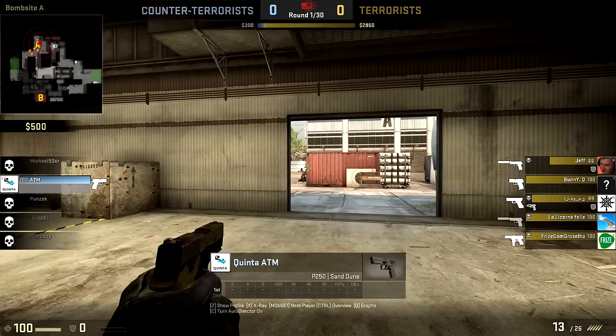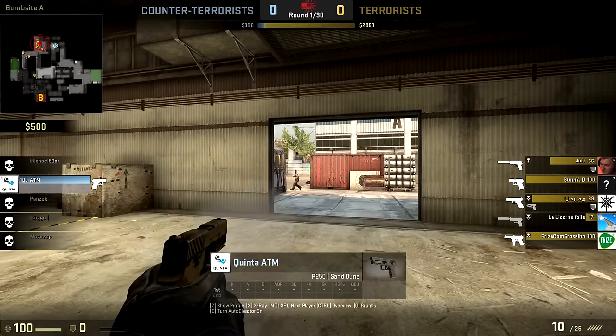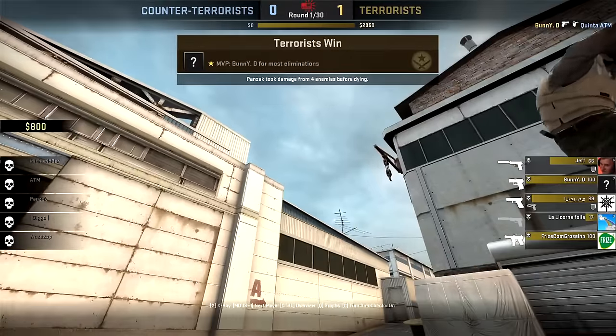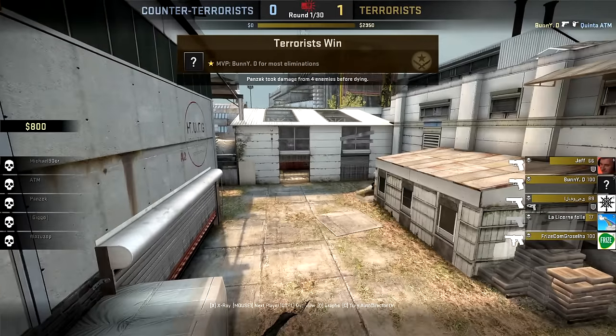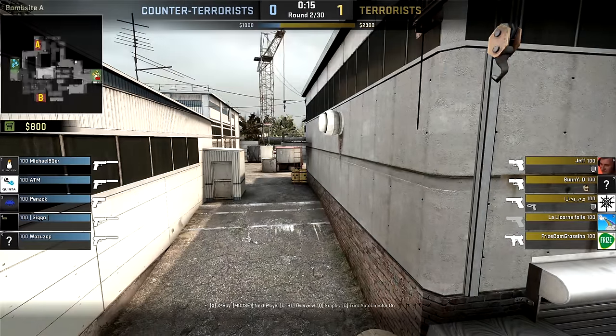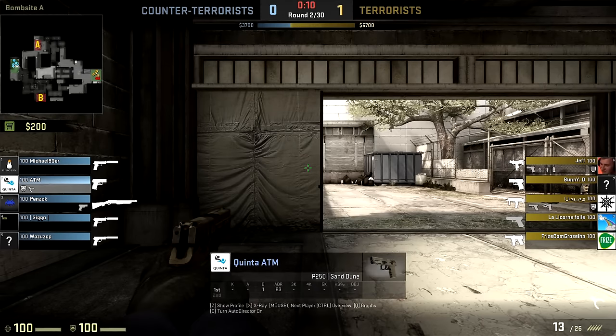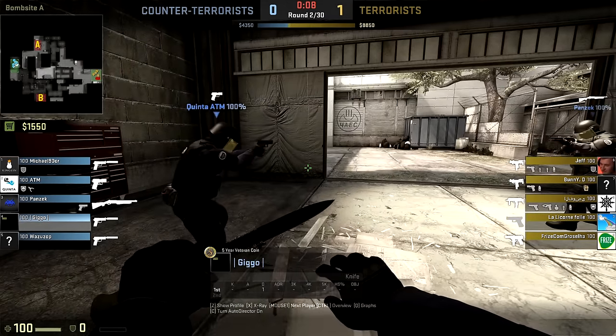What's he gonna do? He's got a P250 here. He's trying to clear all these angles. Oh, he sees them — but he's missing the shots, and he will get taken down there by Bunny. What a solid round there from the T-side. The CTs seem thoroughly unprepared for that level of aggression. It'll be interesting to see if the Ts keep up that pressure, or if they go for a more passive approach from now on.